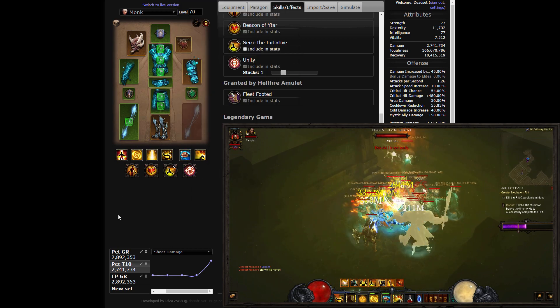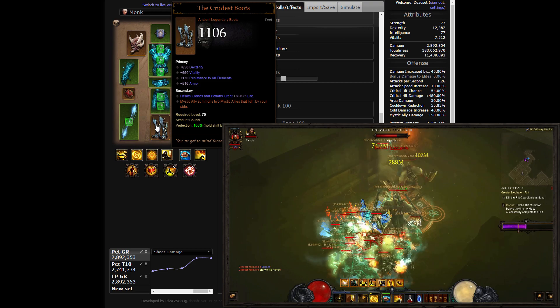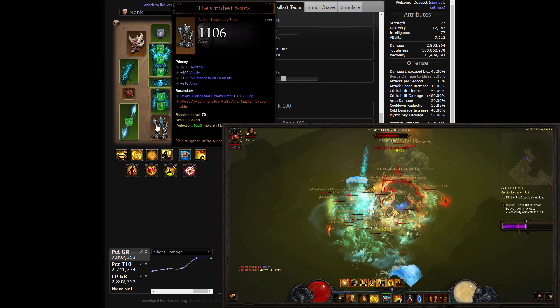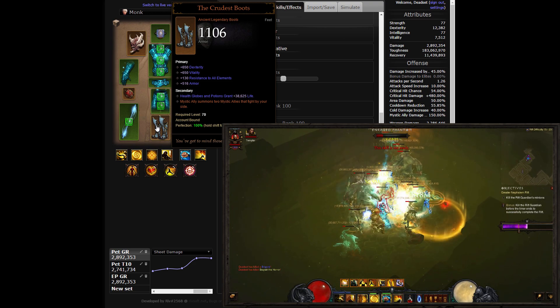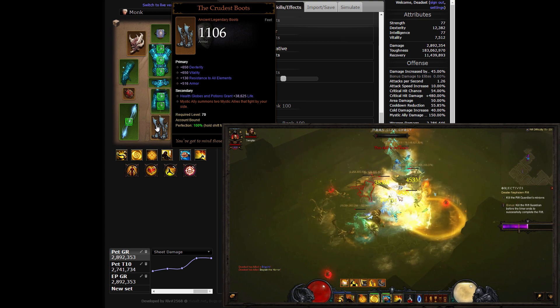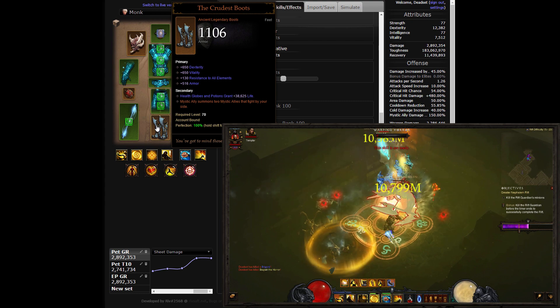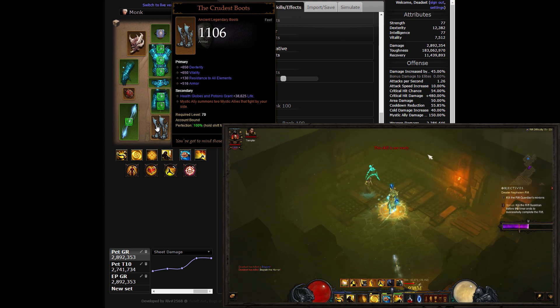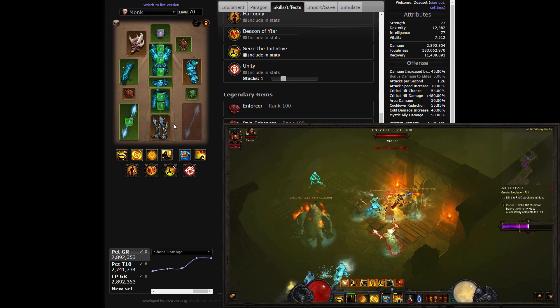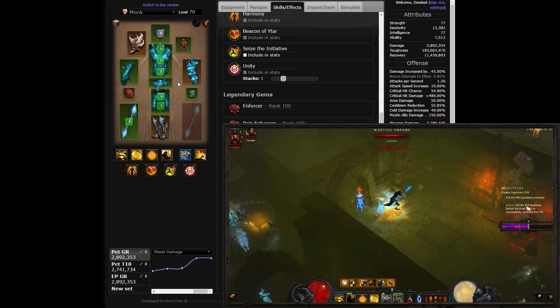The Crudus Boots are a crucial piece for the setup, doubling your Mystic Ally summons and thus doubling the effectiveness of the Inna 6-piece set bonus, as well as several passive and active effects of the skill itself — the Air Ally spirit regeneration, the Fire Ally damage bonuses, etc. Two items have been introduced in patch 2.4 to assist the Mystic Ally playstyle with additional damage and survivability. They have identical skill conditions and a 5-second duration.